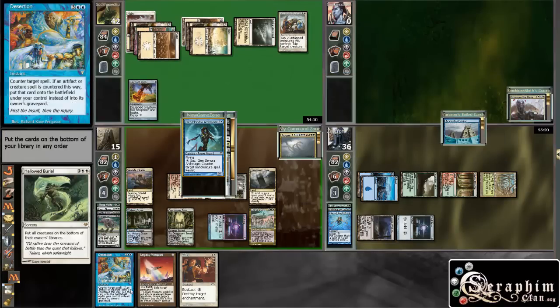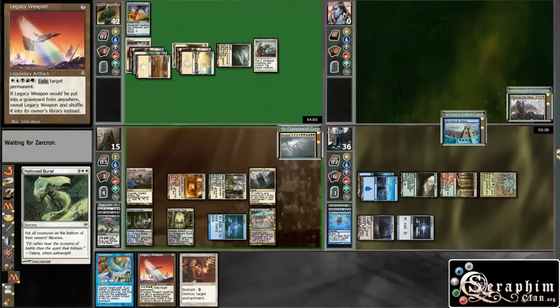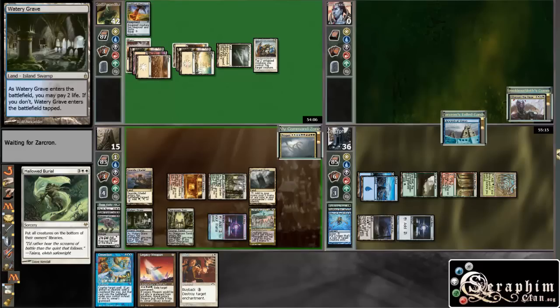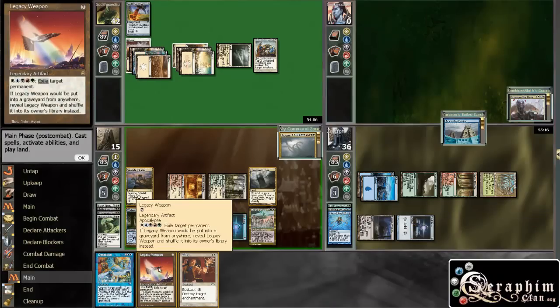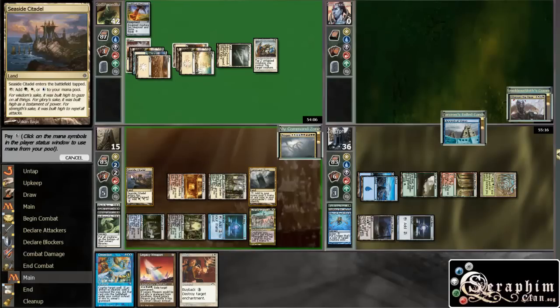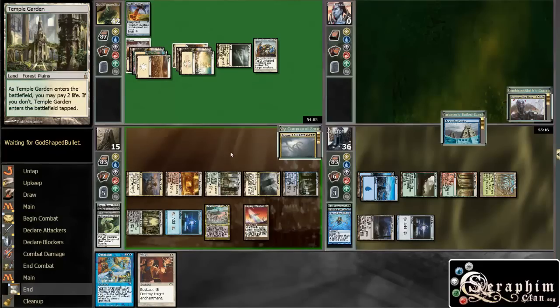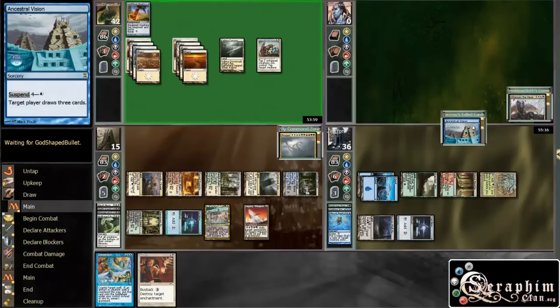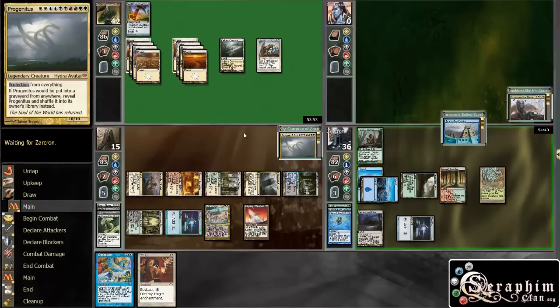I think I'm just leaving Desertion up — that's the best use of my mana rather than playing Legacy Weapon. I have one, two, three, four mana — I don't have enough for Progenitus. I could cast the other card, it wouldn't be terrible. Yeah, maybe I'll just go for this — actually, that's better. Because next turn I can just pass with all my mana up and cast Desertion if needed, otherwise use Legacy Weapon to remove stuff. Alternatively I can just cast Progenitus and smash face.